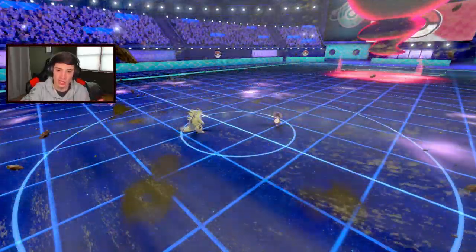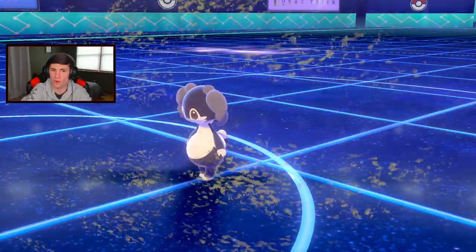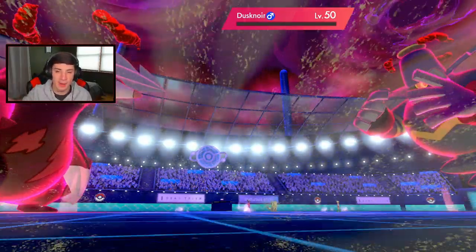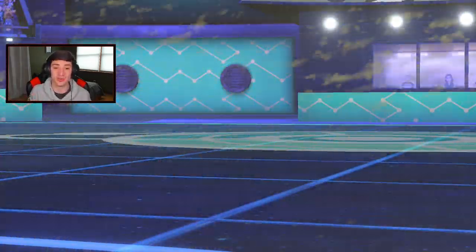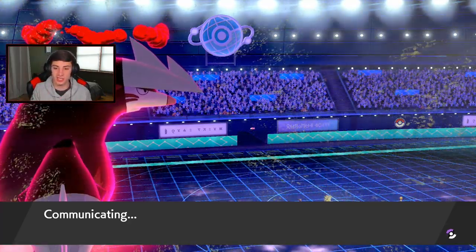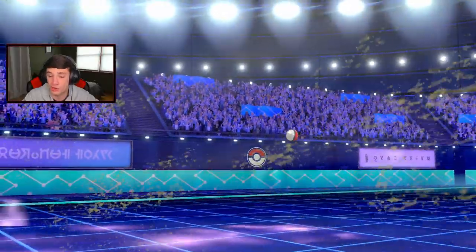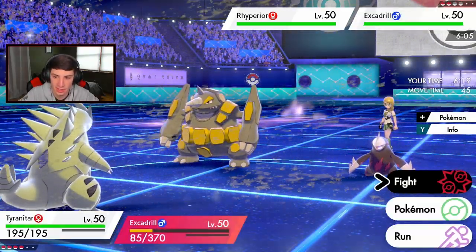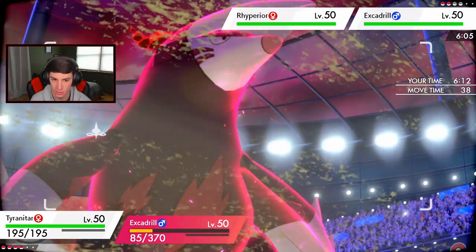Let's go — Indeedee is gone! We should be able to take out Dusclops here too — we got plus two on special defense. Does Dusclops go before my Crunch? No it does not — let's go, take it out with the Crunch. Bye bye Dynamax, bye bye Dusknoir, bye bye Indeedee — all in one turn! No trick room either, we're sitting pretty with one more Dynamax turn. Luck is changing — we just had all terrible luck last match and now we start off with two crits.